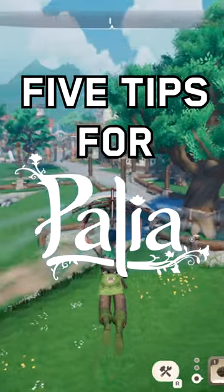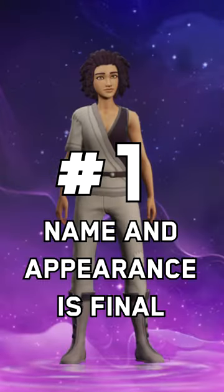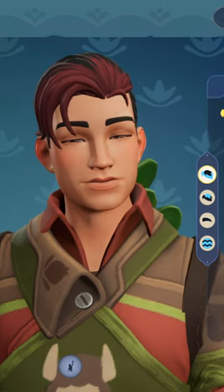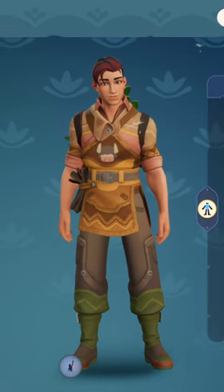Now that Paleo's in beta, these are five tips that you should know. First of all, make sure that you like your character's physical appearance and name, as you can only change their hairstyle, hair color, and clothing afterward. In beta, you can only have one character, and you can't delete them.